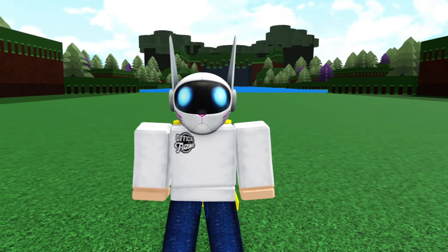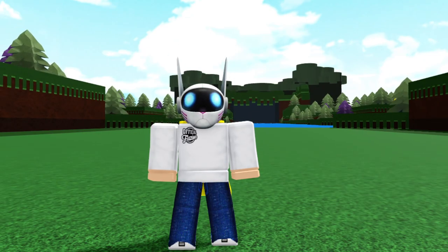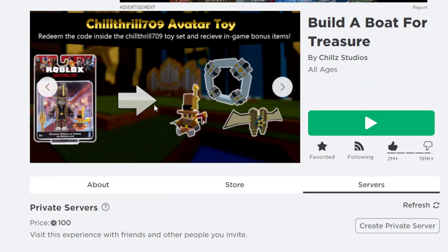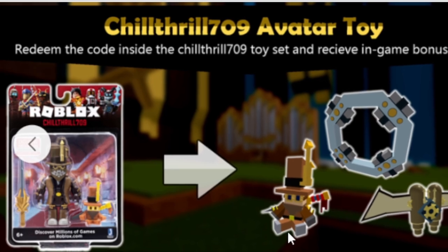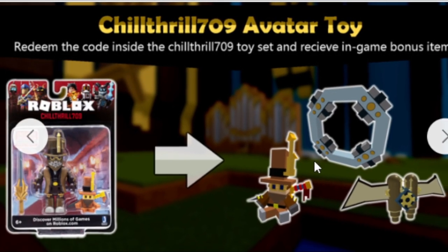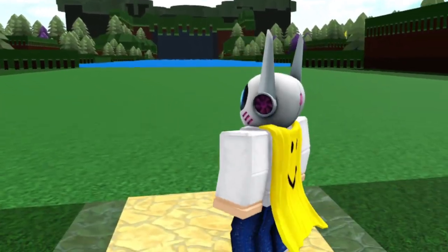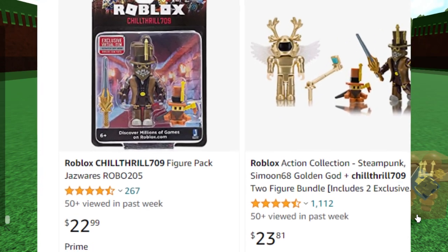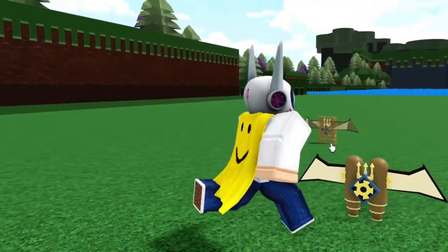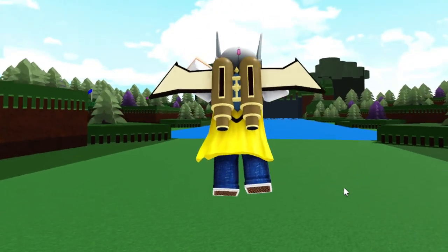That Nerf gun is selling for about $28 before shipping, which is way more expensive than other Build a Boat toy codes we've had in the past. The next item I want to look at is the Steampunk Jetpack — the first ever Build a Boat toy that had an item with it. If you buy the Chill Thrill 709 Roblox toy, you get the Chill Thrill 709 plushie, four portals, and one Steampunk Jetpack absolutely free inside the game. It's usually between $12 to $20.